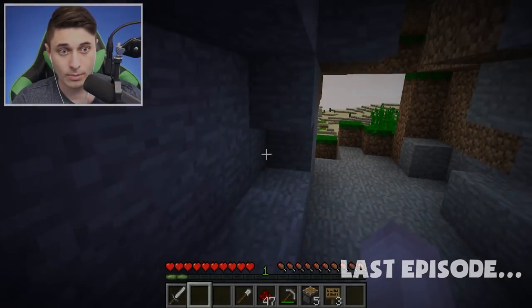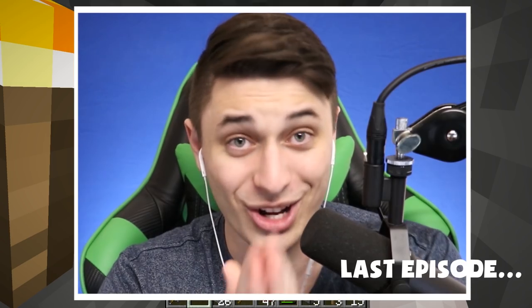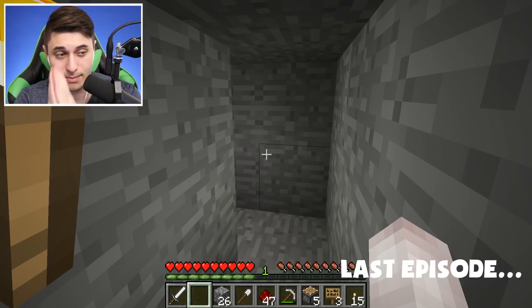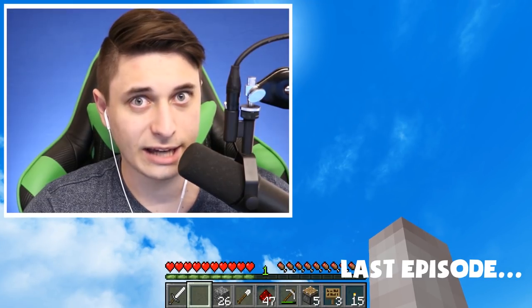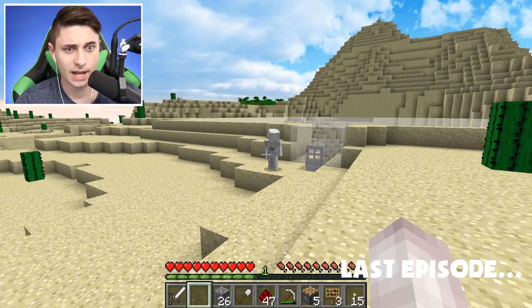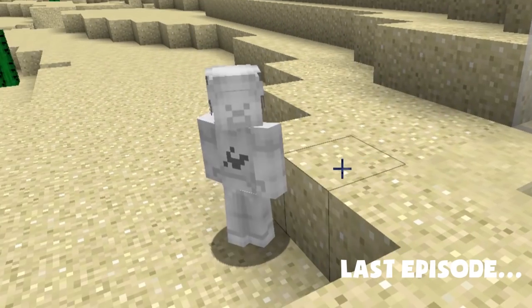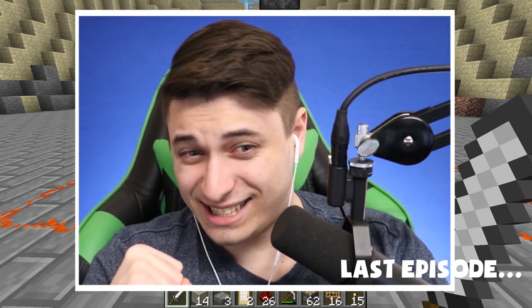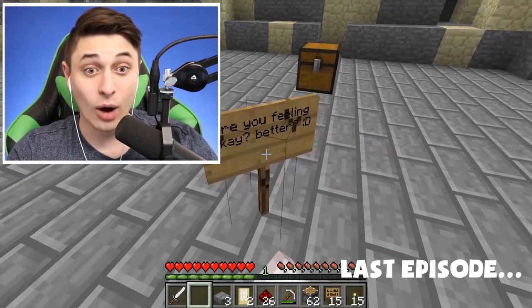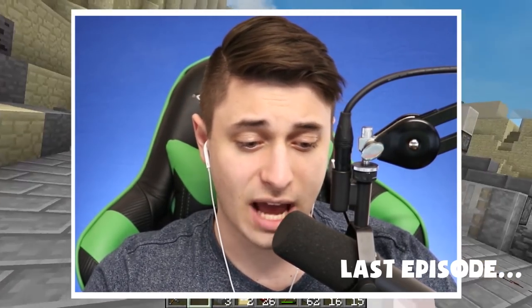Previously on the Steve Saga: Light Steve had something on his chest and was in trouble. The player realized Light Steve had teleported them there asking for help. They worked together and saved Light Steve, and now they can use him to help take down Shadow Steve once and for all.